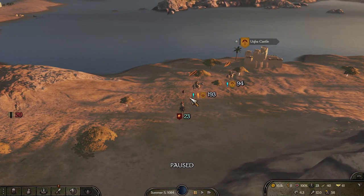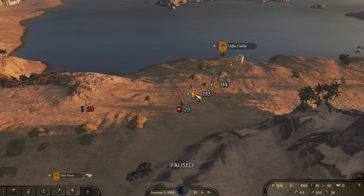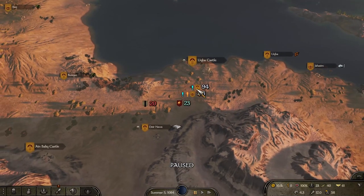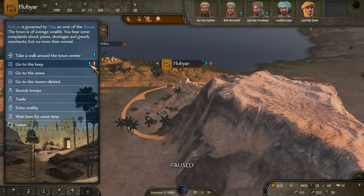Any Lord that you see with an exclamation mark means that they are going to have a quest. When they are out on the campaign map, you don't know what that quest is. However, if you can find them in town, there's an easier way to find out. When you're in town and there's an exclamation mark, that lets you know that a Lord there has a quest.